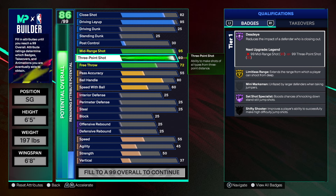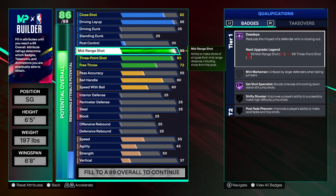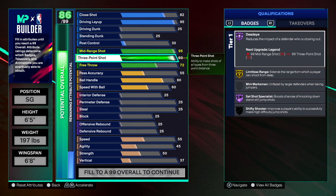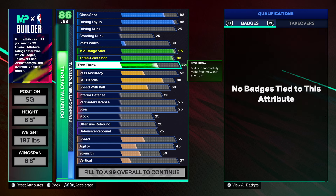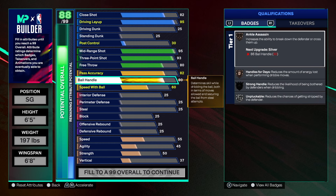We'll go 95 mid-range and I think we need 93 for Limitless on the three-point shot. Look at this — we still get Float Game Hall of Fame, Layup Mix Master, mid-range shot Dead-Eye Hall of Fame, Set Shot Specialist Hall of Fame, Limitless on Gold. Free throw we'll go 80. Pass accuracy — he had 84, so we'll do 82 since we don't get any extra attributes going 82 to 84.